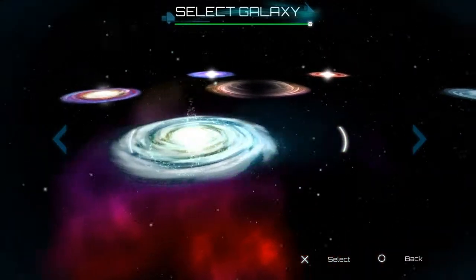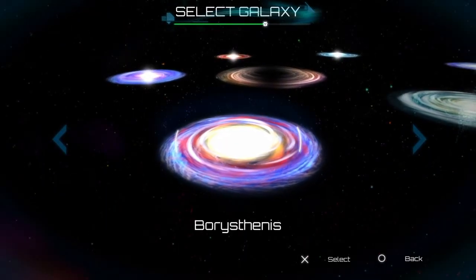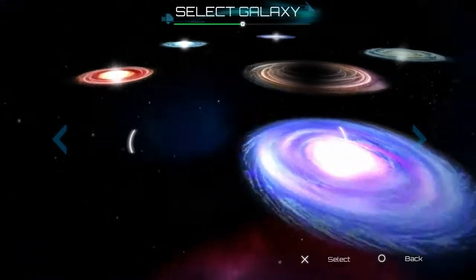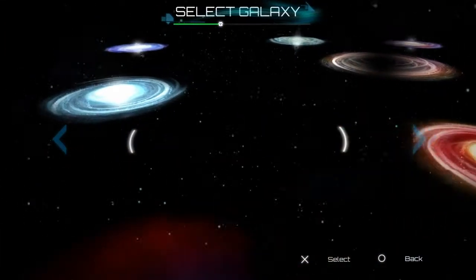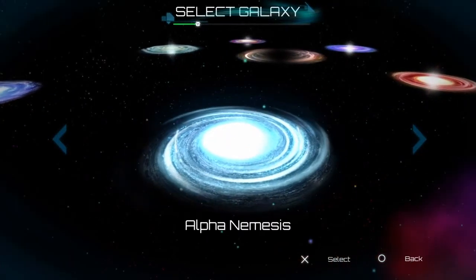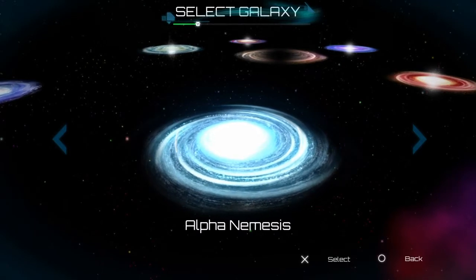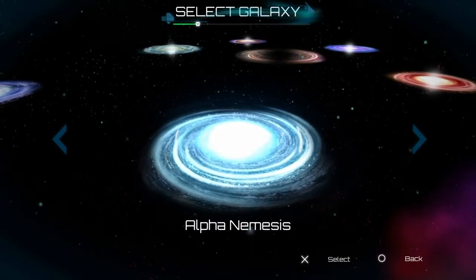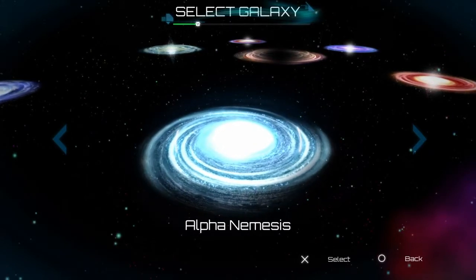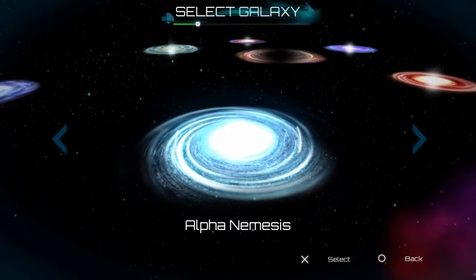The galaxy names are Meriandus, Borea Spinsis, Aragai Galaxy, and Alpha Nemesis. It is the last planet — planet eight — in each. All you need to do is beat the diamond: look for it on the planet, destroy it, and in theory you should win. It will tell you that you've got the armor piece.